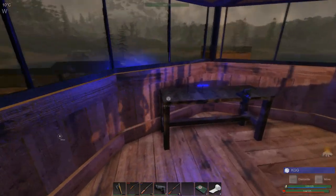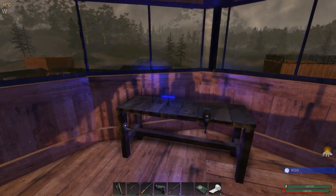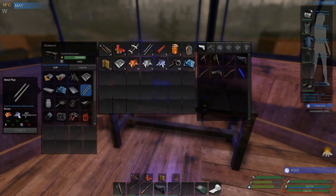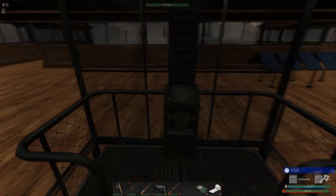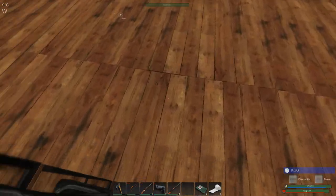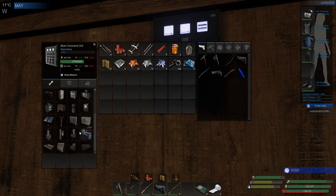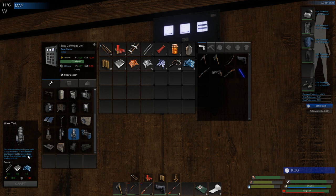Hello everyone, welcome back to another episode of Subsistence. Today we're going to talk about the new update that I apparently just completely missed in the last one. There is some metal pipe here. Apparently there's been an update so that you can craft a water tank. It's pretty easily made in the beginning and would be a little bit easier for you to build in locations that didn't have a ton of water. It stores water reserves in your base, can pump water from external sources and out to various base items, and also provides water piping crafting options. So apparently with this we can craft our own water pipes.